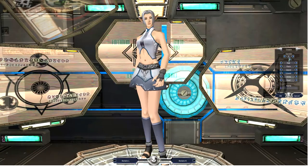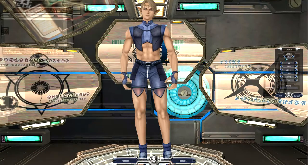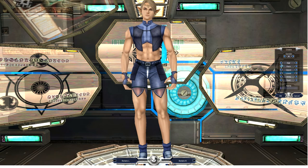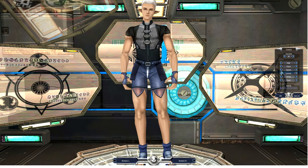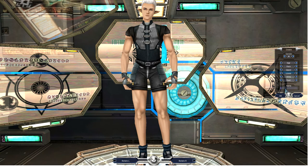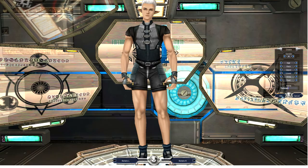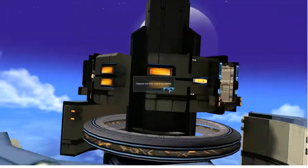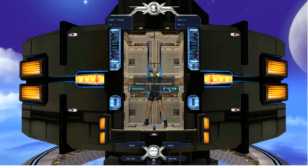You have an option to choose your gender in the beginning, and you can choose the looks — the hair, the face, the clothes — which doesn't matter eventually because it gets covered with your armor when you're playing. So just choose any look you want, put a name there, and let's dive right into the game. Character has been created successfully.